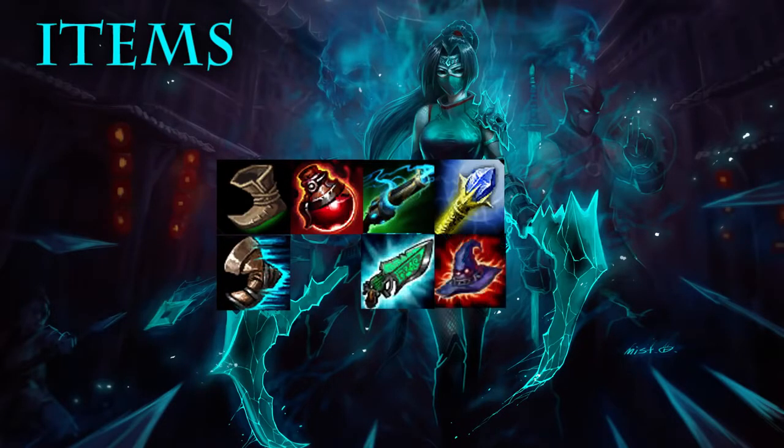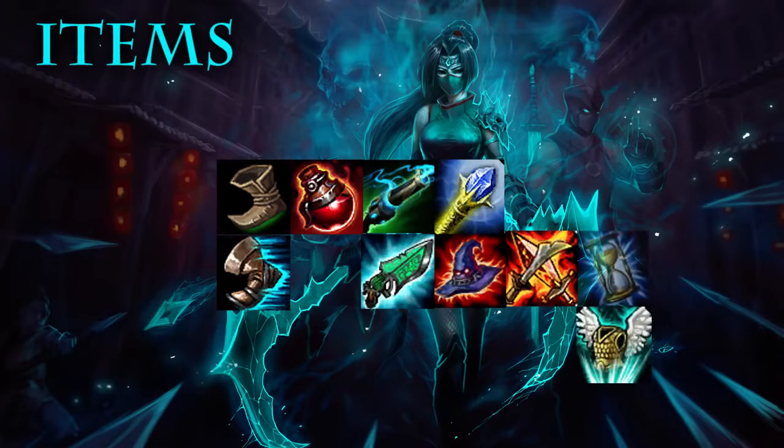It gives spell vamp and lifesteal. Get Rabadon's. Lich Bane stacks well with your Q. For a defensive final item I recommend either Zhonya's or Guardian Angel. Void Staff is also a good item.